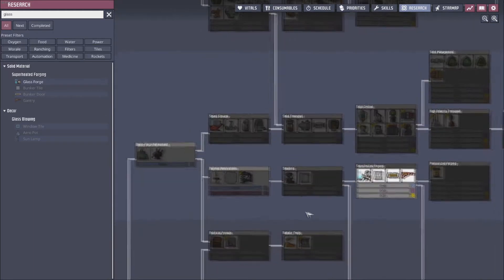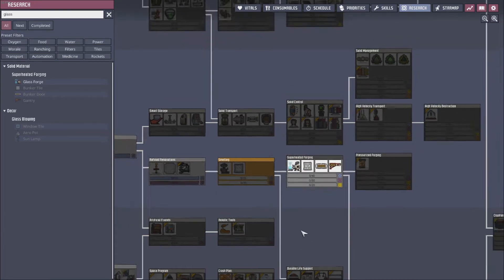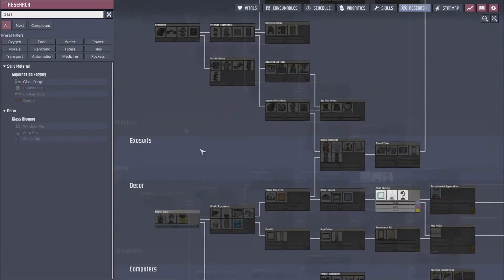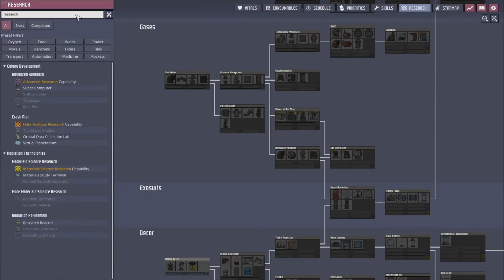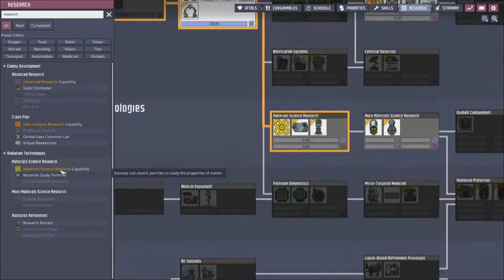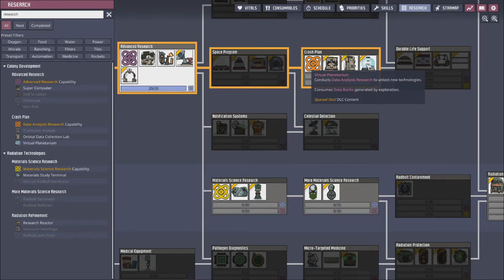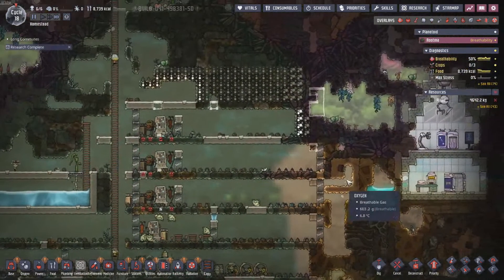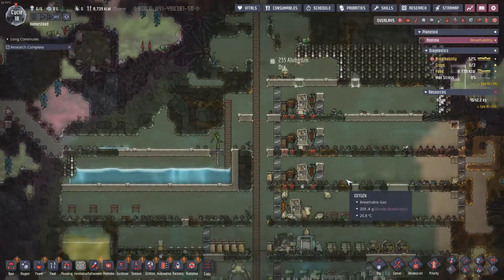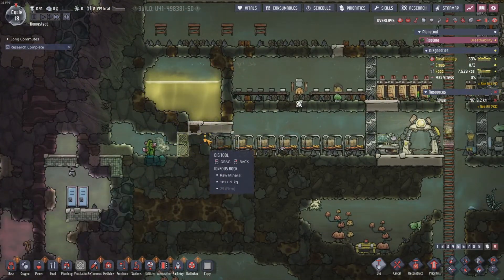We run into a small problem which means we're going to have to get into some radiation research. I have a way to get some radiation research - it's not power free but it's pretty low power, which is really what we're looking for. So if we go into smelting, we can't get superheated forging right now, so we probably do smelting secondarily. However if we go into research - the material science research capability - we already have the means to unlock the radiation materials we're going to need. We won't be able to do data analysis for quite a bit, but you can at least get into material science. We really need to get off hamster wheels as quickly as possible.